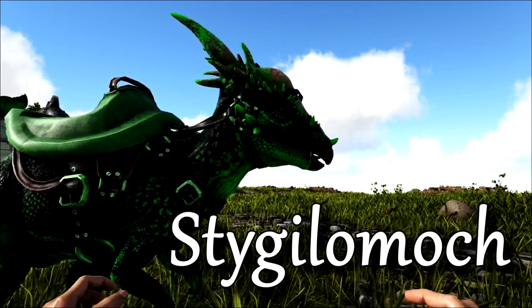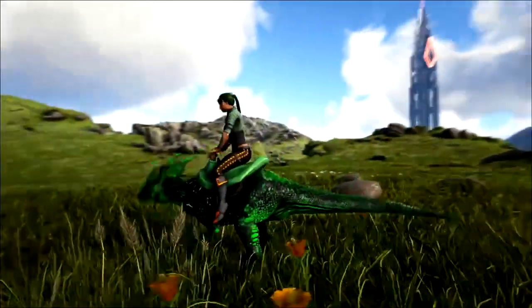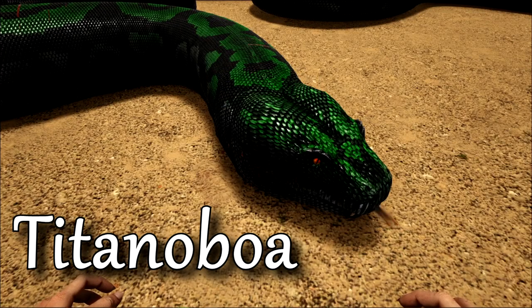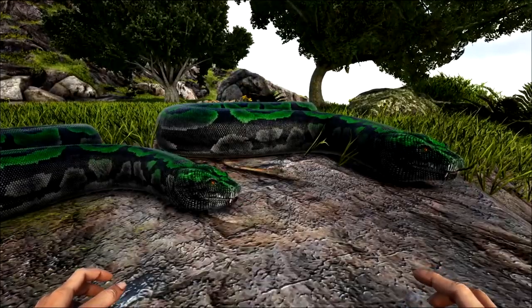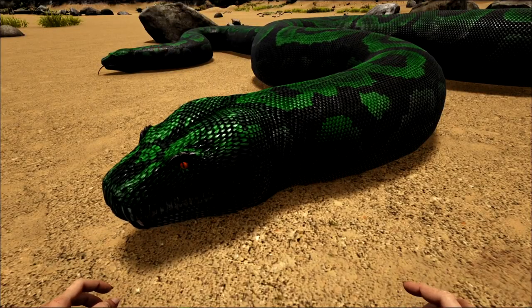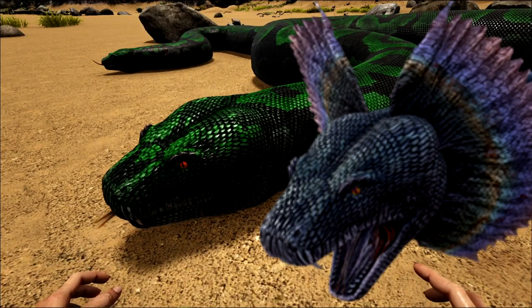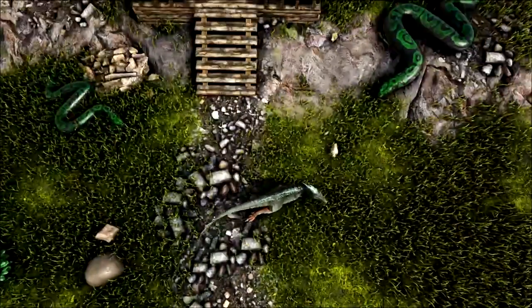The Stigimoloch. A KBD special dino, these guys are very similar to the Pachies with their own little charge and stun torpor damage headbutt attack. Titanoboa. Danger noodles now come in a variety of sizes, can be bred, and have had that dumb frill removed from their head for a more natural appearance. You can also enable a turret mode on these guys as spitting turrets, though I wouldn't rely too heavily on this.